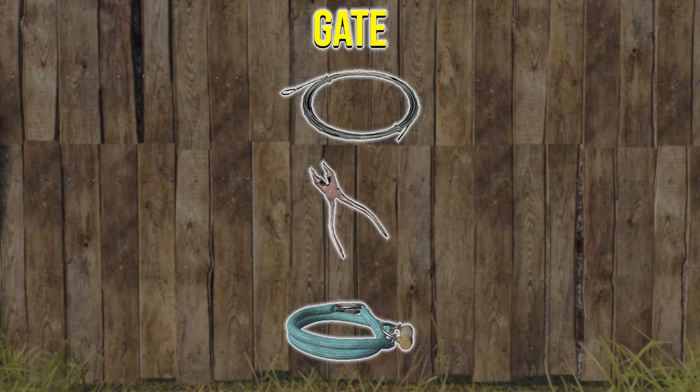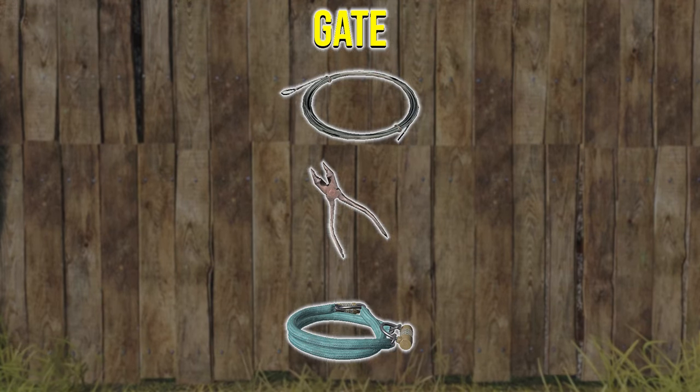To turn a fence into a gate you'll need metal wire and either a 3 or 4 dial lock.